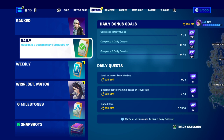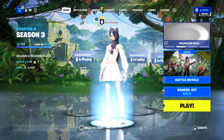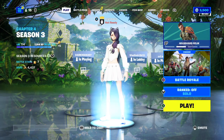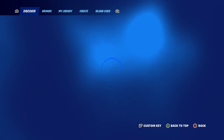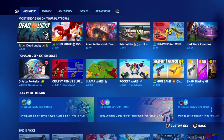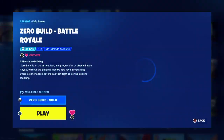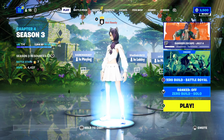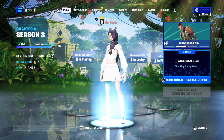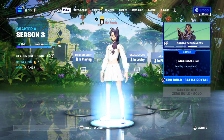Appearing as normal skins, what we need to do is complete three daily bonus goals - land on water from the battle bus. These are all greyed out already so you need to do them. We're going to live match into zero builds, solos. Sorry about the long video.